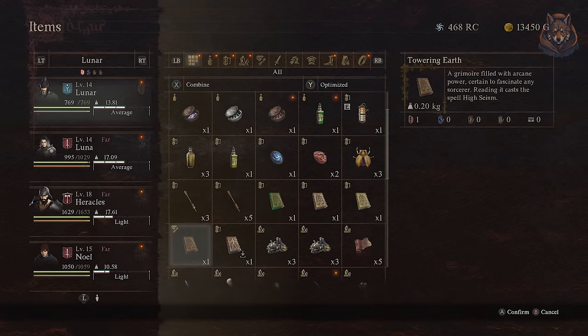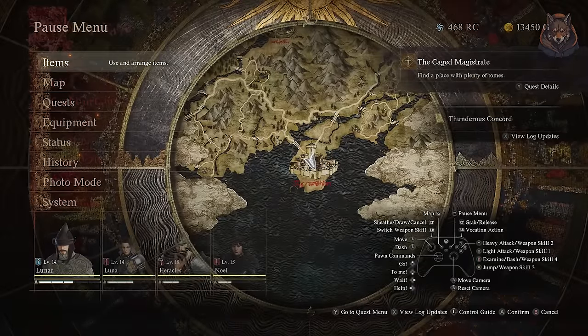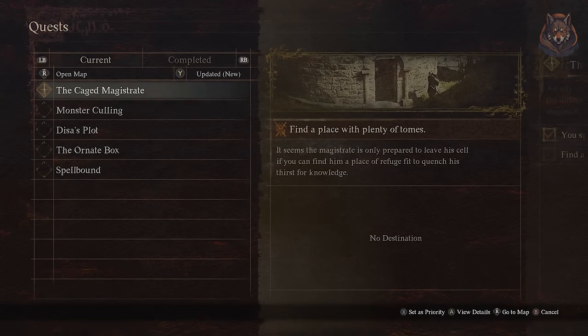The first grimoire is called the Towering Earth and it's found during the Caged Magistrate main mission. Simply play the game until you get to this mission and you will discover it.